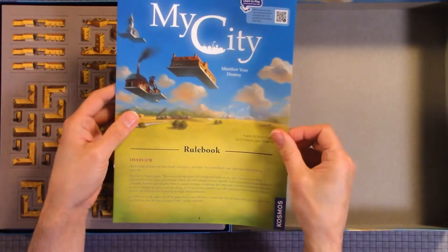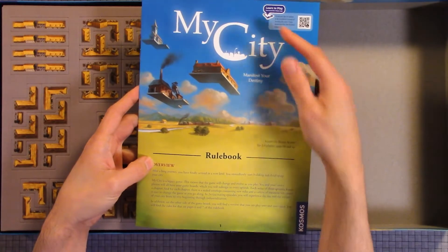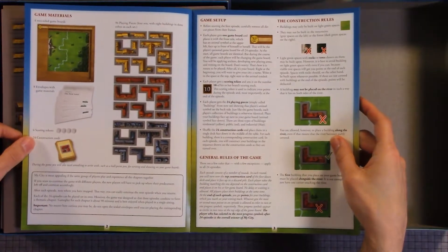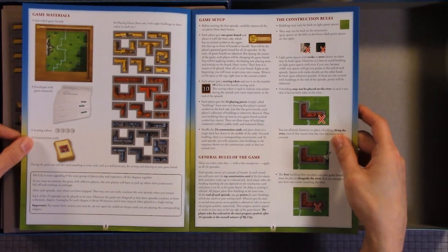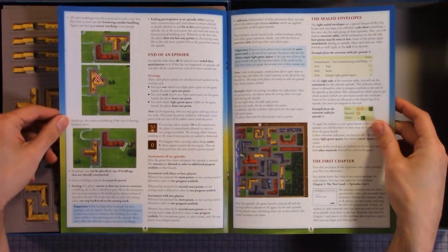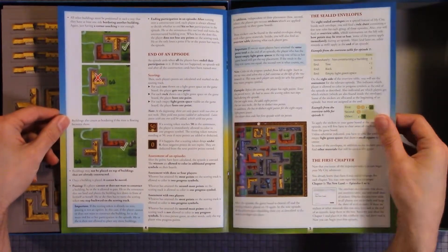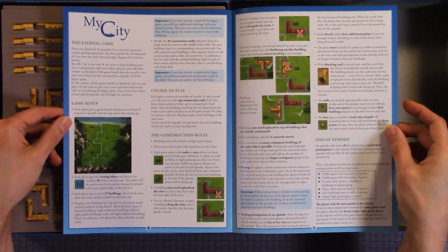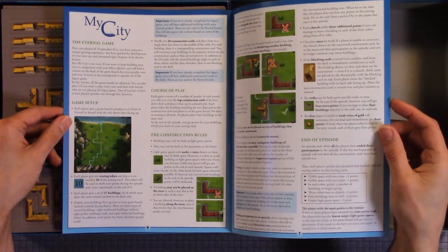Here we have the rulebook overview QR code, which is learn to play. We have game materials, game setup, general rule of the game, the construction rules. We have end of game episode, the sealed envelopes, MyCity, the eternal game, game setup, course of play, the construction rules, and an episode.